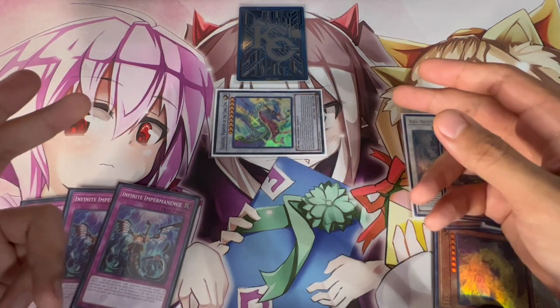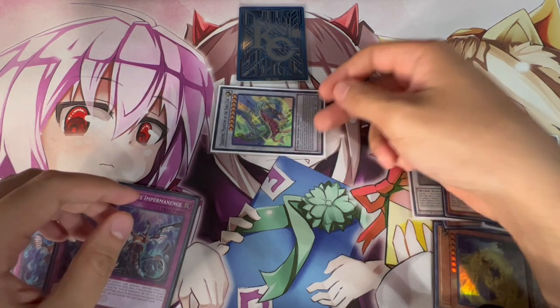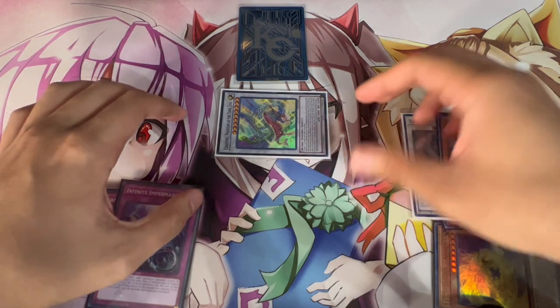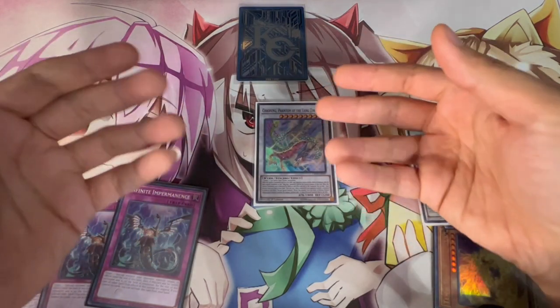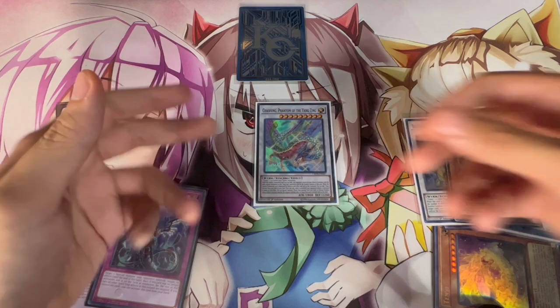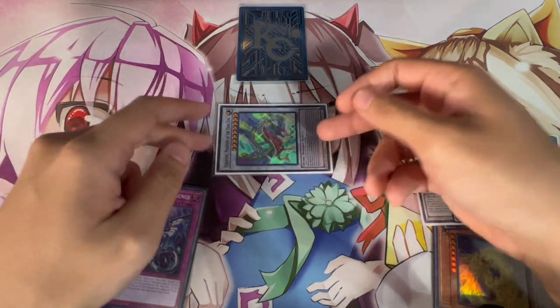A lot of people miss Chaofang's second effect, which is really important: while this card is synchro summoned and it's destroyed by battle or card effect, it can actually search any tuner from your deck to your hand. That means you can search an Ash Blossom or an Effect Veiler if need be. This card is nuts, but the most important part is that it lets you play through hand traps while still having your normal summon available.